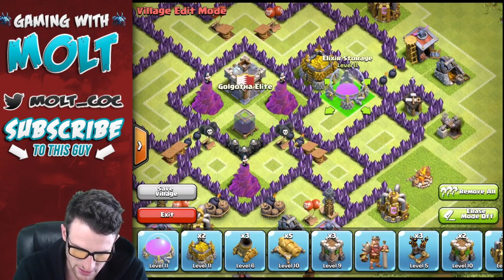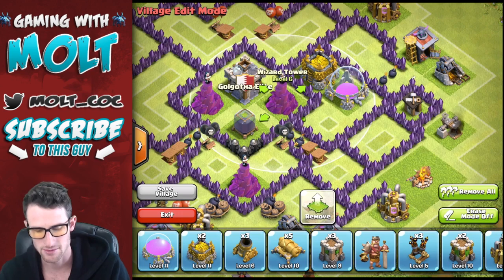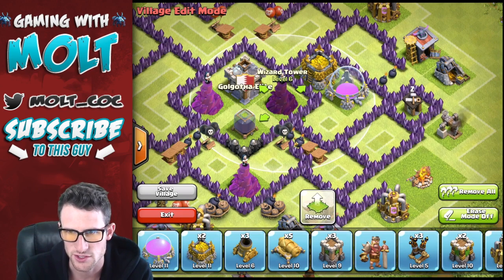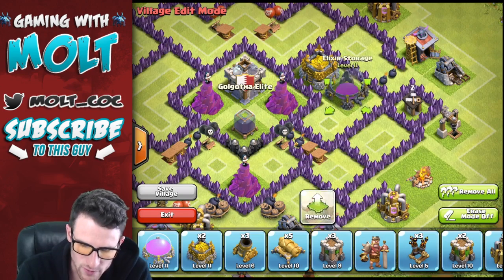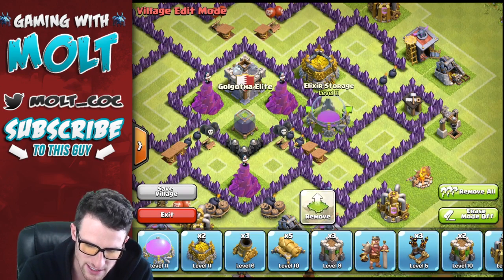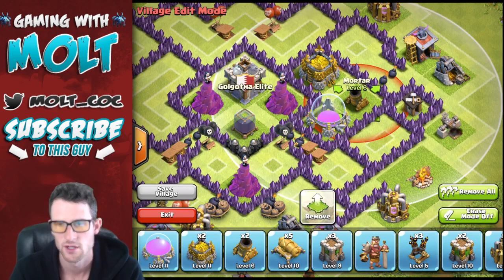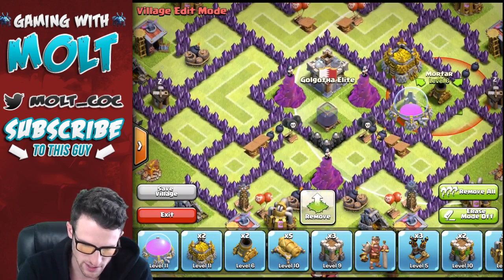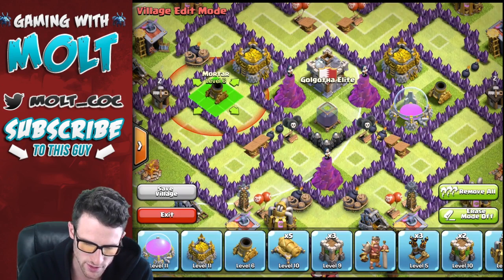Then we're going to bring in an elixir storage right here, and again the wizard protects that from goblins — it's not gonna protect it from archers. So let's bring it right here, yep, that way it's fully protected. And then we're gonna put the mortar right here, and then we're gonna do the same thing on the other side — go ahead and put the mortar right there.